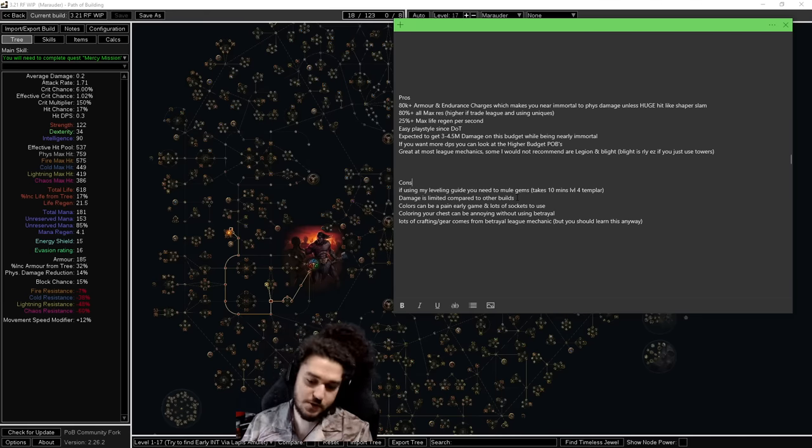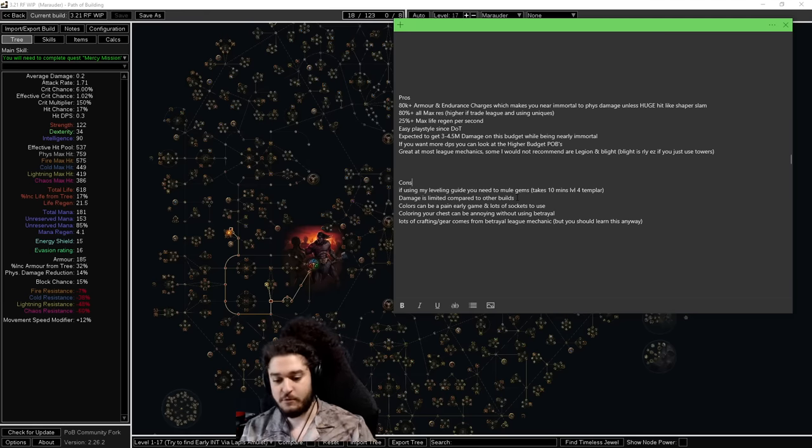None of my content is going to be designed towards ubers — that might be something I put out later, but for now I want to focus on getting your four void stones and league starting. Colors can be a pain early game mainly because the build has a lot of socket pressure to properly utilize everything. We will end up using one unset ring in the far later versions of the build. Coloring your endgame chest can be annoying up to maybe level 90. We'll be using hybrid gear and lots of gear crafting comes from the betrayal league mechanic — for example, fire multiplier and plus levels of gems cannot normally be crafted unless you have unveiled them before.